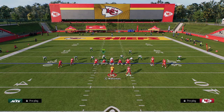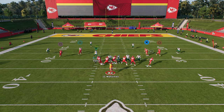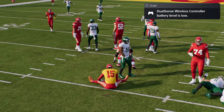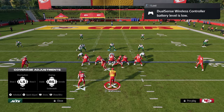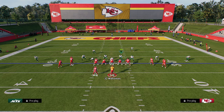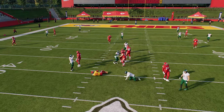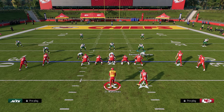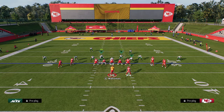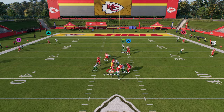Slant the D-line inside and put your user in whatever zone you want — like a hook curl. You'll get A-gap pressure a lot of the time. This defense doesn't always cooperate, but flipping to the left side can help. The best play to run this out of is honestly LB Blitz Zero, because it gets really nice crashing blitz angles and often gets that A-gap pressure.